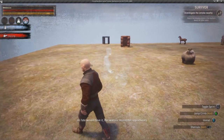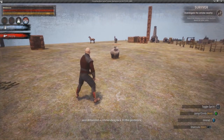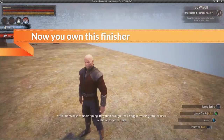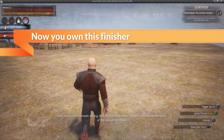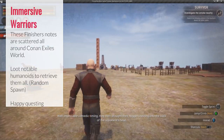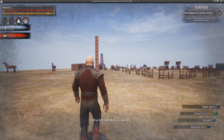As fate would have it, the warrior seized the opportunity and delivered a resounding kick to the posterior, propelling the foe forward. With impeccable comedic timing, they then brought their noggin crashing into the back of the opponent's head, creating an uproarious spectacle that left onlookers in stitches.